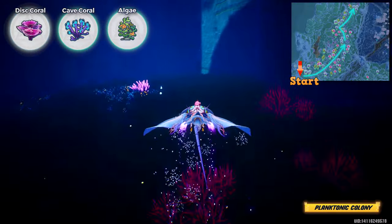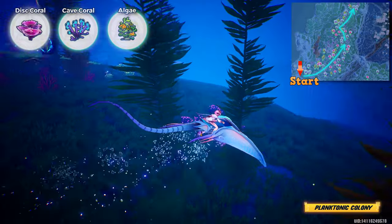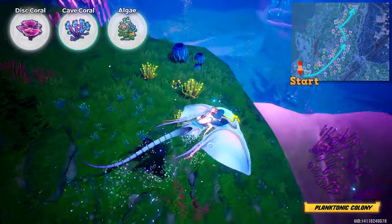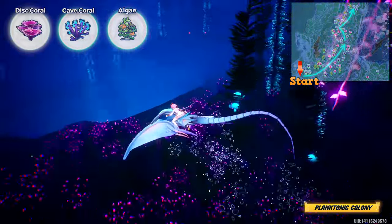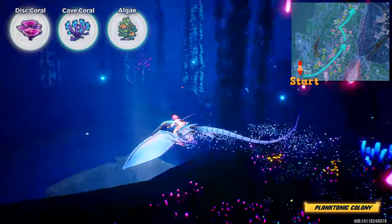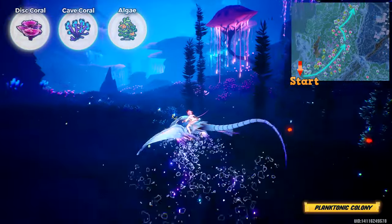You start with the teleport. You'll find many shark eggs here. Then we go down and start farming 3 plant materials. You don't really need to follow the route — you can just go around in this place and you'll find many here.